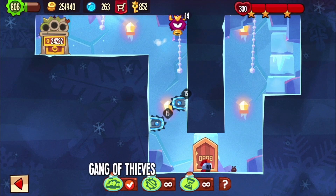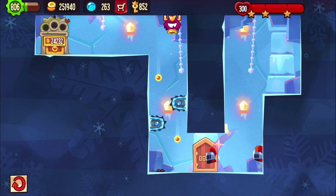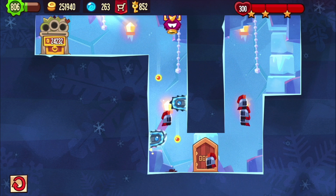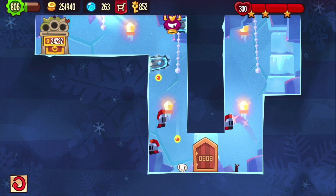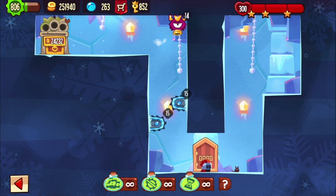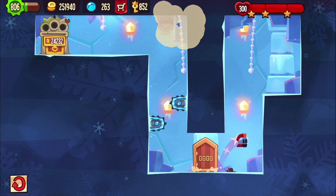Gang of Thieves makes things a lot easier because now you can just use your gang to reset the bloodhorns. This is still quite tricky though, and then you've done it. This was a little quicker, whereas with disable trap you still have to do everything like before.